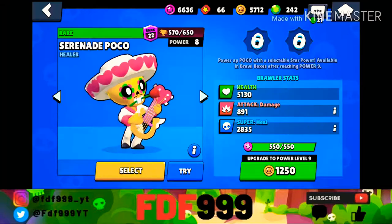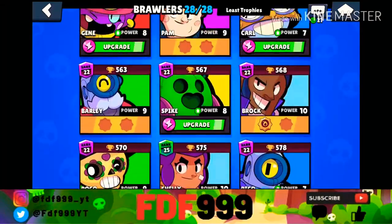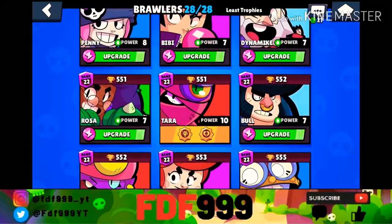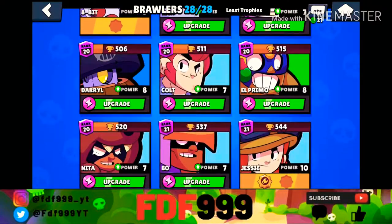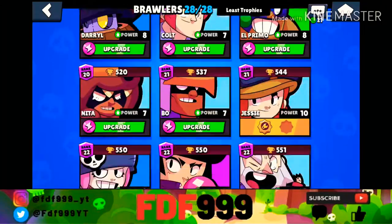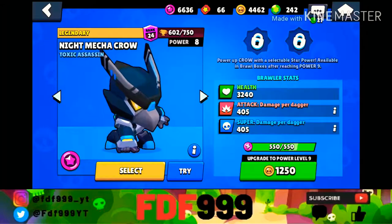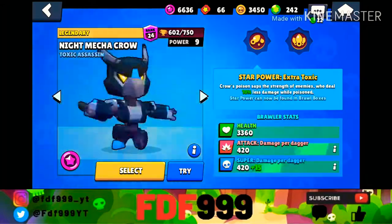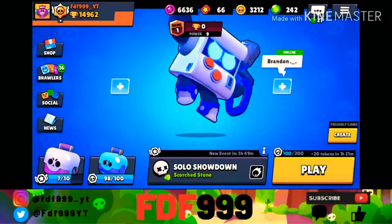I think I'm just going to upgrade Poco because I really like playing with him and his star power Screeching Solo. Both of his star powers are pretty good. I also think I'm going to upgrade Crow because I want his star power.